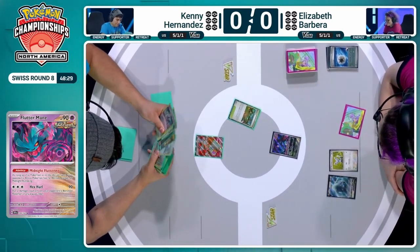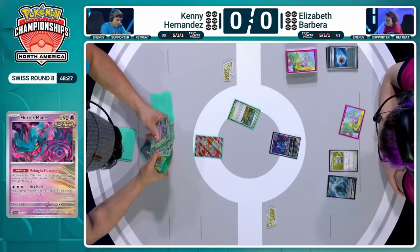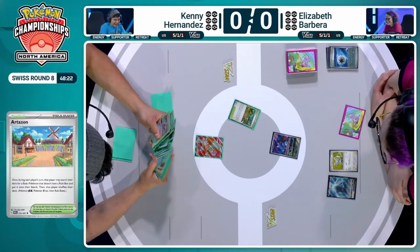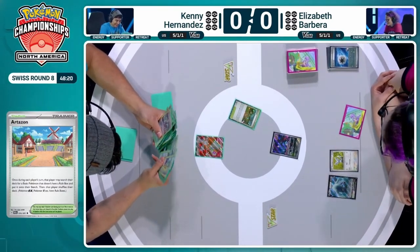We see the early Artisan from Kenny here, and we'll still search out the Comfey by the looks of things. Kenny might have a route towards Iron Bundle here, because that will be required. I think the Iron Bundle is prized.